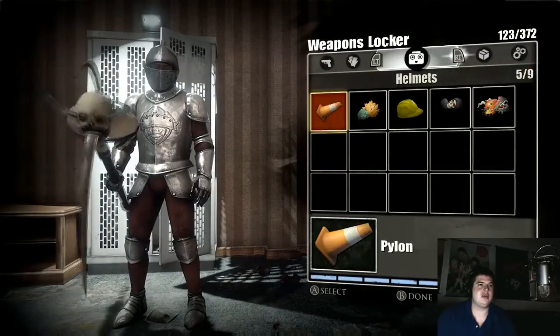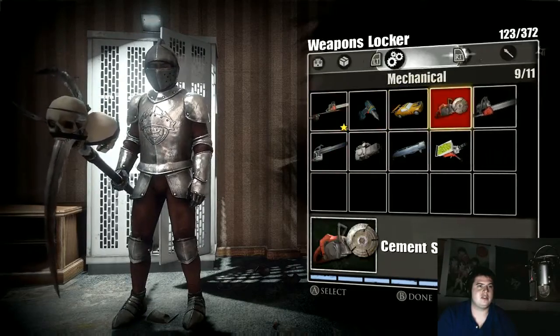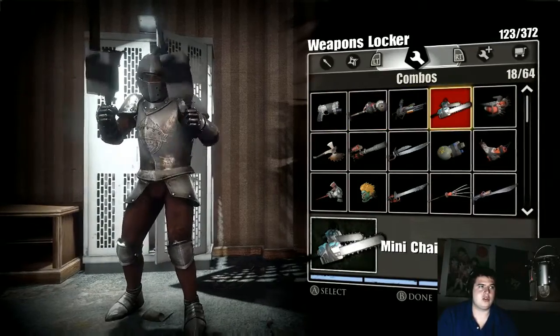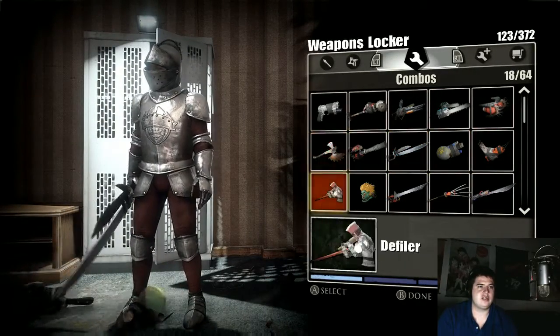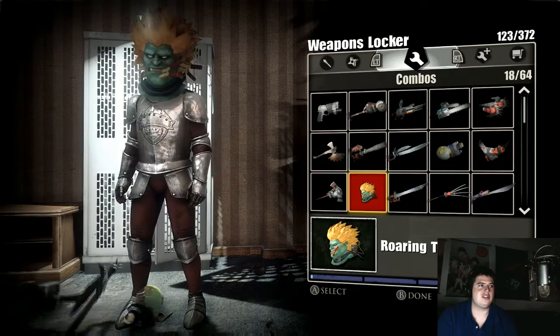Let's go to the weapons locker and see what we can get. Combo weapons. Let's go with the mini chainsaws — I haven't used that either. Iron Edge is good. I don't think you guys have seen this one. This one's funny.